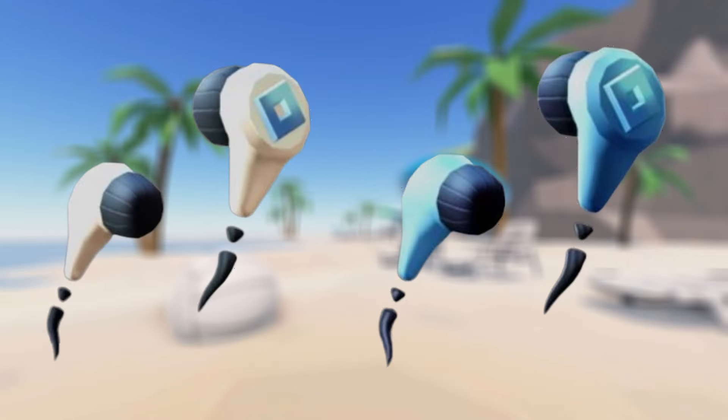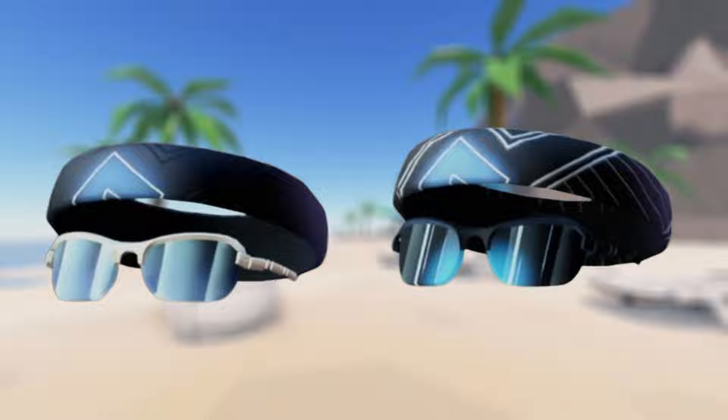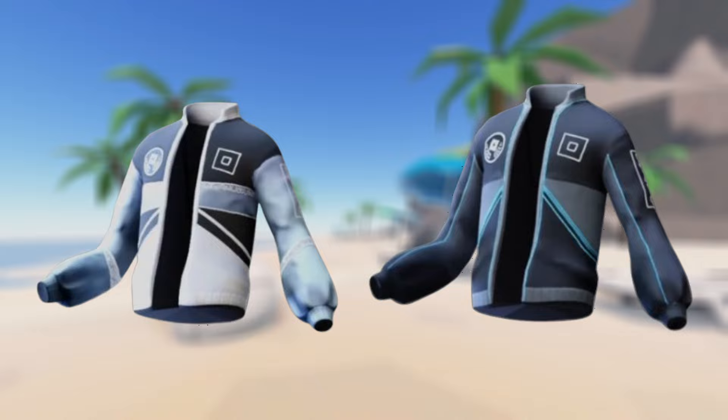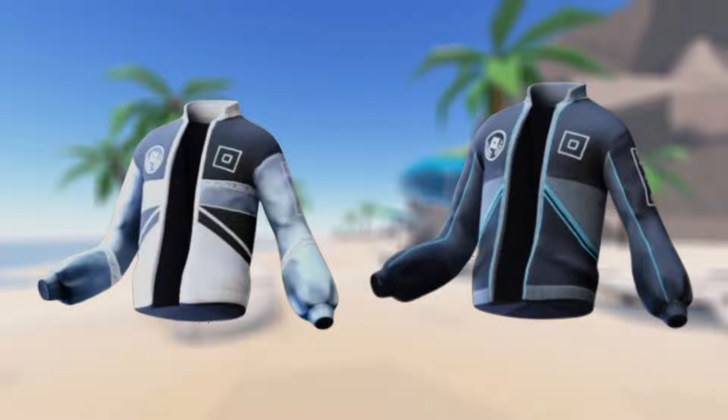The first pair of accessories look like Roblox AirPods — both a white and a blue version. The second pair of items are these glasses and headband combo; it basically looks like some athletic shades and a headband for your avatar. The third pair of items are these layered clothing jackets — there's both a white and a black version with the game's logo and the Roblox logo.